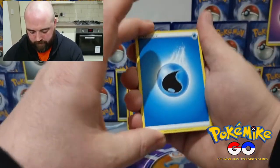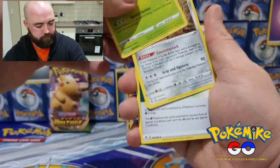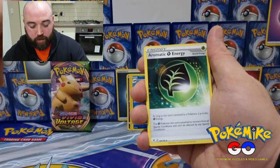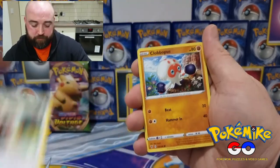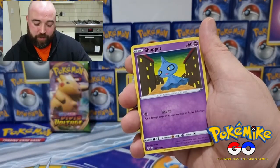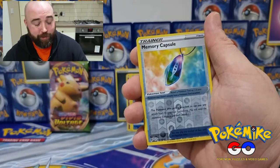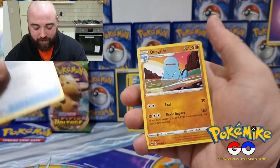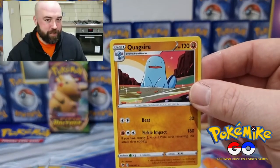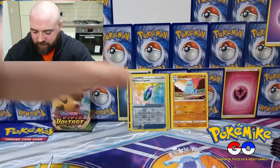Here we are. Water Energy, Dhelmise, Galarian Stunfisk, Aromatic Energy, Chatot, Clobbopus, Skiddo, Shripit, Ferroseed. Memory Capsule for the reverse holo. Quagsire — giggity! Don't know why that reminds me of Quagmire.